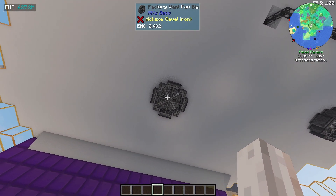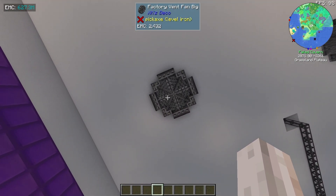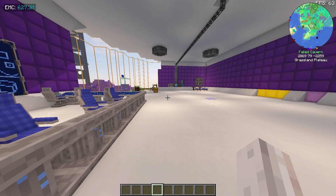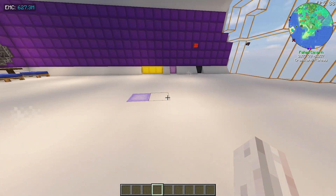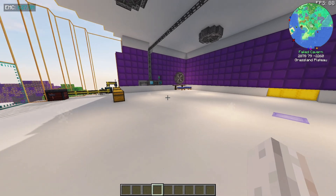Beautiful - we've got some factory vent fan big blocks. They've got a lot of blocks where they start resorting to just keywords you'd search on Google, like 'factory vent fan big.' We've got a few of those spaced around to keep this nice pristine area cooled. These black soul fires give off the effect of cold breath as you walk around the room - it's so cold in here with all the big vent fans.